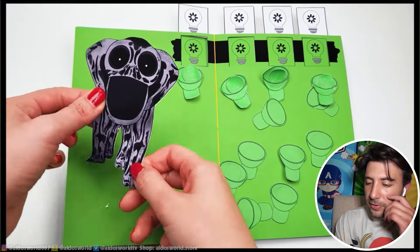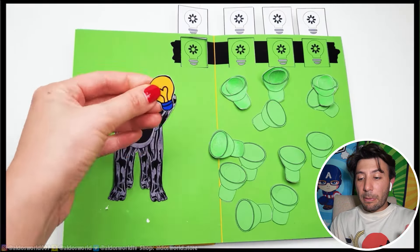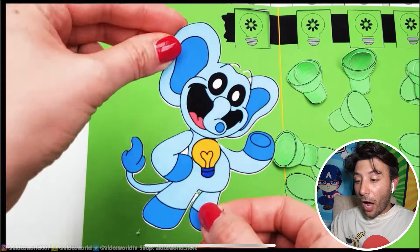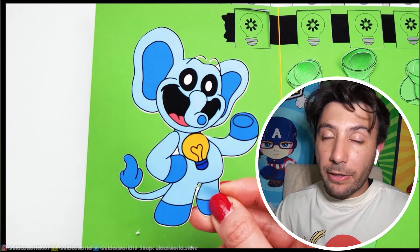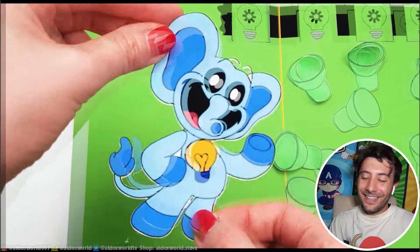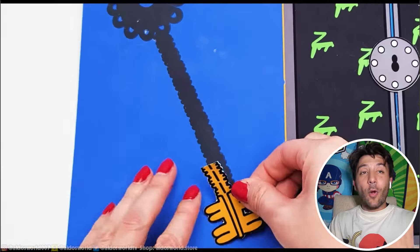Oh wait, they have light bulbs in them! It just turned into Bubba Bubba's light bulb — whoa, it just turned into Bubba Bobin! Oh my god, what! So this is cool — this is a Zoo Anomaly and a Poppy Playtime Chapter 3 game book. He just gave us a key! I think this is the coolest game book ever.